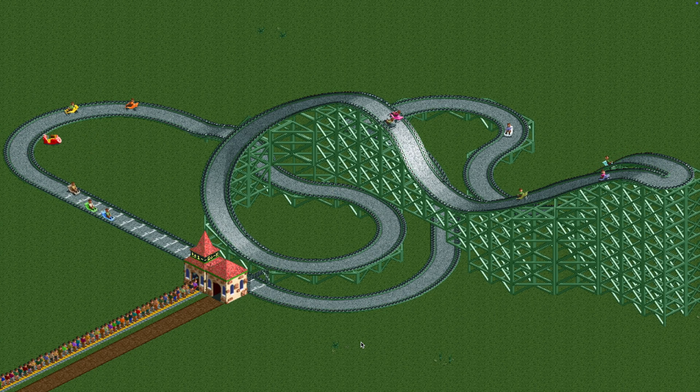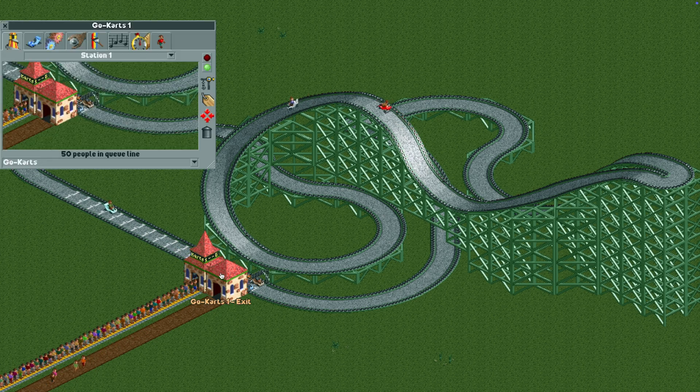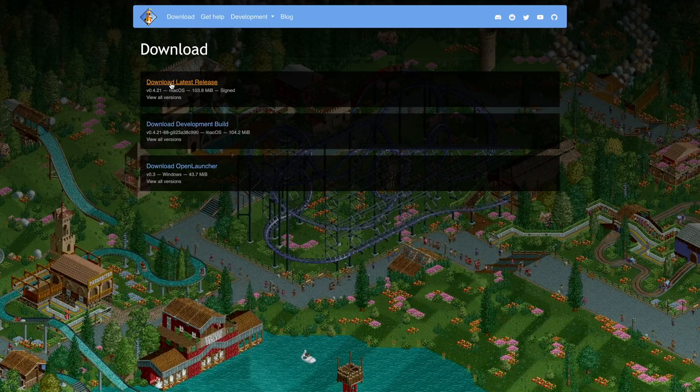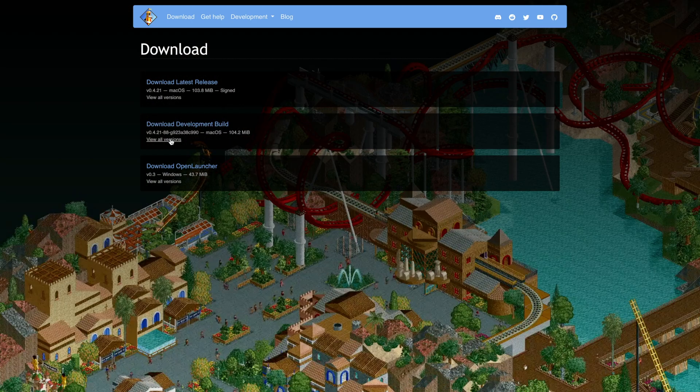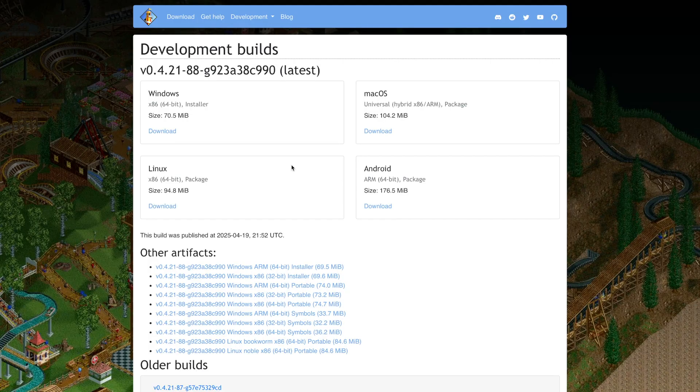Don't mind that cat on the left — this park is my invention park and that's one of the many inventions I've been working on. This will be available in the next release of the game, but currently it's only available on the development version. If you don't have the development version, go to the openrct2.io website, click on 'download the development build', and that should start your download. You can also view all versions — the version starts with 0.4.21-88, so anything above that should work.